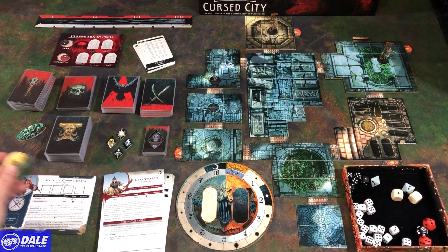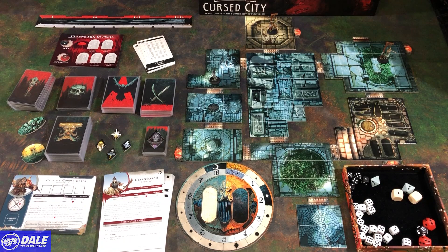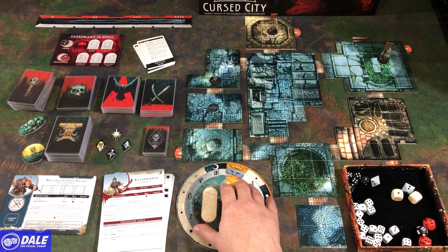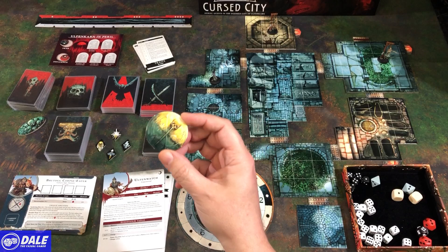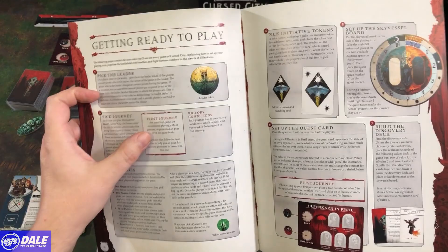There's a leader token — when playing with multiple people, the leader determines certain decisions. There's also a suffocating graveside token used in one adventure where you'll be running from it. Initiative tokens are assigned to characters. That's a quick look at all the components. When setting up a new adventure, first pick a leader, then pick a journey type: hunt journeys, scavenge journeys, deliverance journeys, or decapitation journeys.